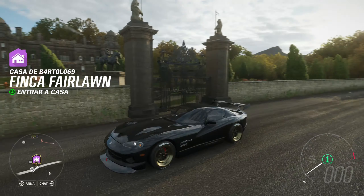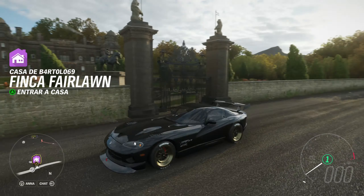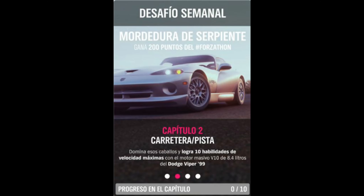Veis que hay más Viper, pero tiene que ser del 99. Nos subimos a él porque podemos, porque lo tenemos. Si no lo tenemos, habrá que comprarlo. No creo que sea caro este coche. Últimamente me está saliendo la jugada para no gastar gasolina: si estoy en este perímetro de la zona, donde veo entrar en casa, no me va a saltar el aviso. Pero cuando salgo de ahí un poquito, sí salta. Y aquí está el coche Dodge Viper — ya tenemos el capítulo número 1.